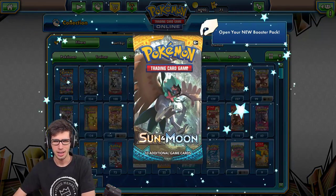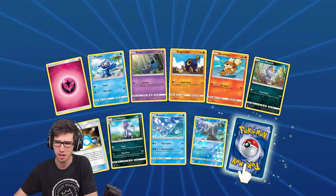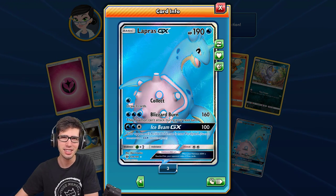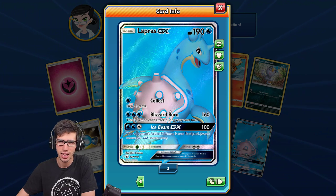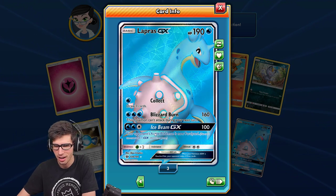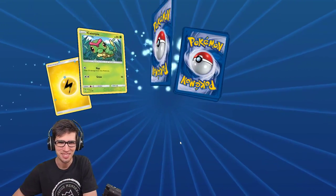Can we get that Ultra Ball secret rare or some secret rare trainer to spice things up? Yes, it is Rare Candy — I was drawing a blank. I've already got three of these on TCGO. And then we land a Lapras GX with 190 HP, Collect, Blizzard Burn, and Ice Beam GX. That blue outline just fades throughout the whole card — it looks really nice. Awesome card, stepping things up!